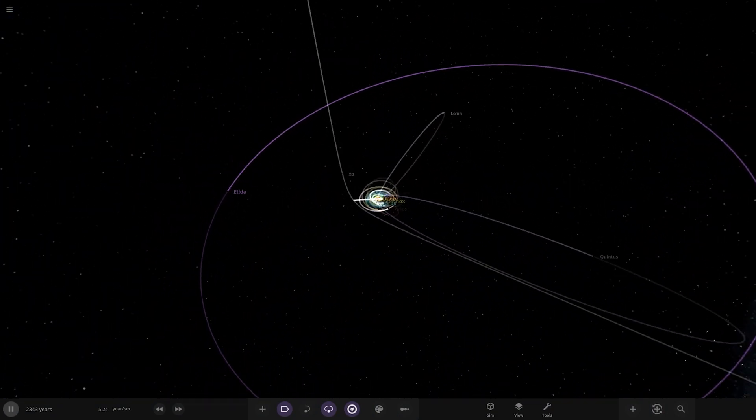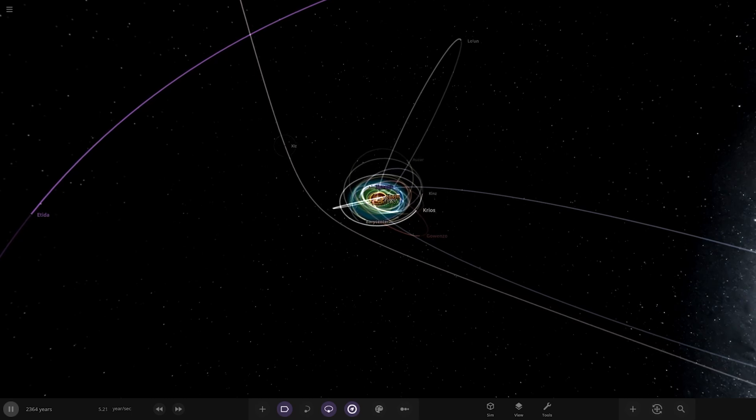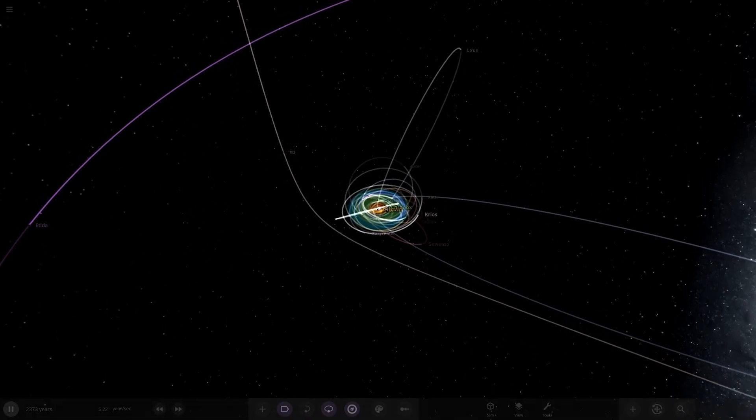If we zoom further out, you'll see the whole system is just falling apart — not looking great at all. We can see something has already been ejected over there, and the game won't let me select it properly.